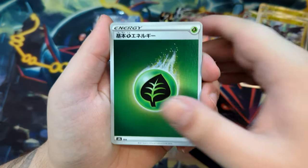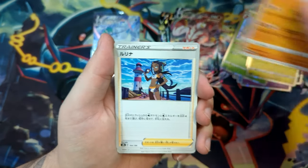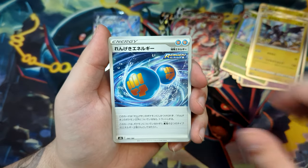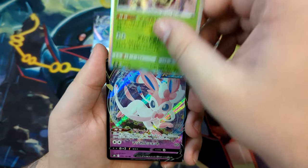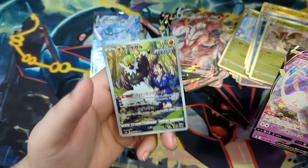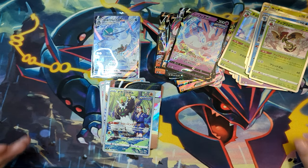Let's see what we can do in the very last pack. Something good — Nessa. We've got a holo Kingdra, an Appletun, and a Sylveon. And here we go — we did get another character rare, which is really cool. And we've got a Sylveon.